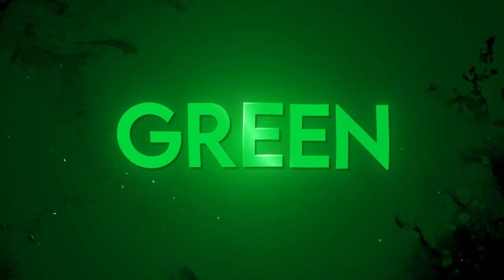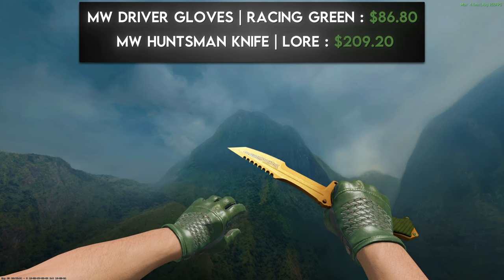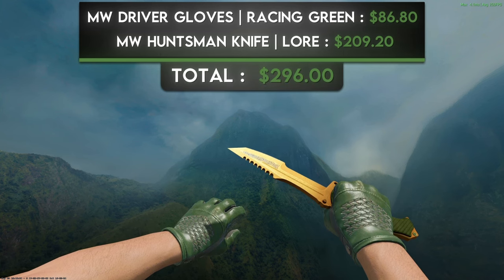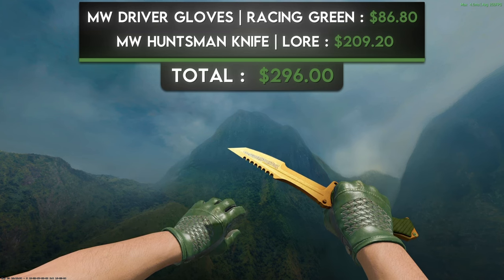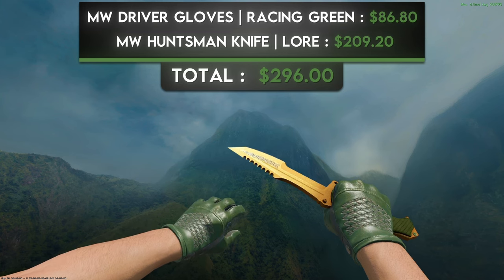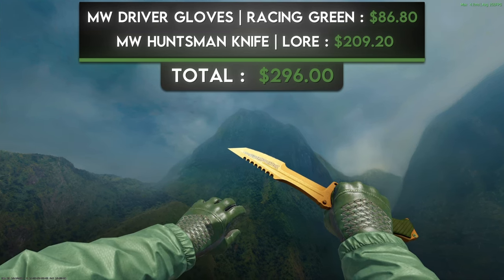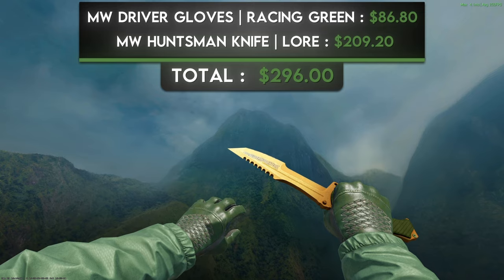The next color is green. For the budget combo I went with a pair of minimal wear Driver Gloves Racing Green and a minimal wear Huntsman Knife Lore. These look so good with Lore knives — the green handle matches very closely with the gloves. A bonus tip: simply using the FBI SWAT operator agent skin is a super cheap option that makes this combo way better.